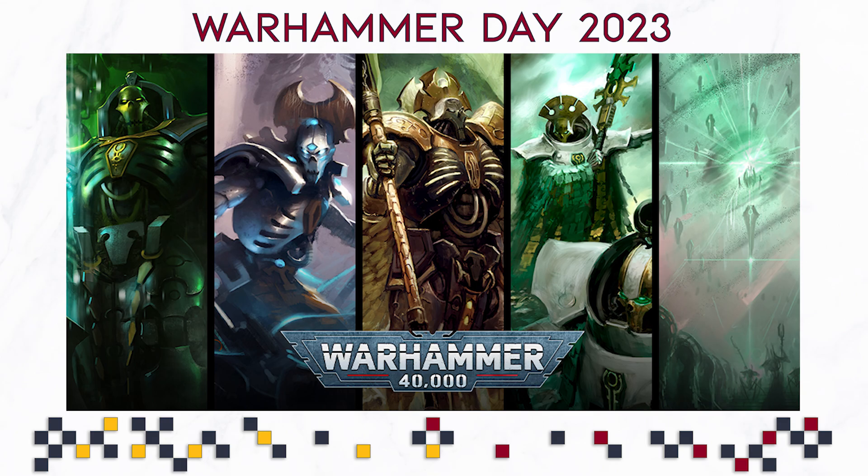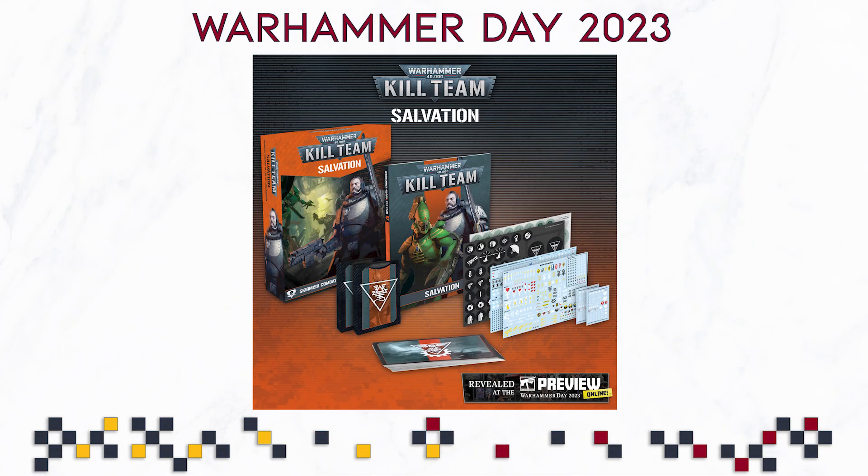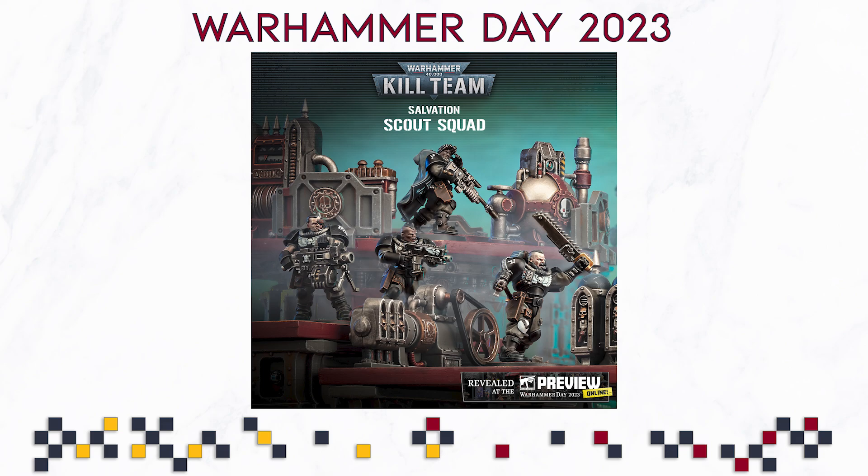I also wanted to talk about Kill Team. We're getting a new box called Kill Team: Salvation, which contains no terrain — just the book, transfer sheets, some goodies, and models: Scouts and Striking Scorpions. We're finally getting another updated Eldar kit, and it looks really cool, though they're all standing on tactical rocks. If you want terrain, you can buy it separately. If you've bought every Kill Team box and are drowning in terrain, this is actually good news.